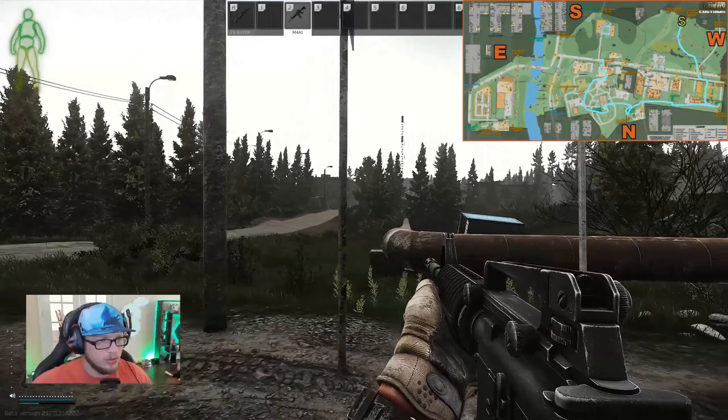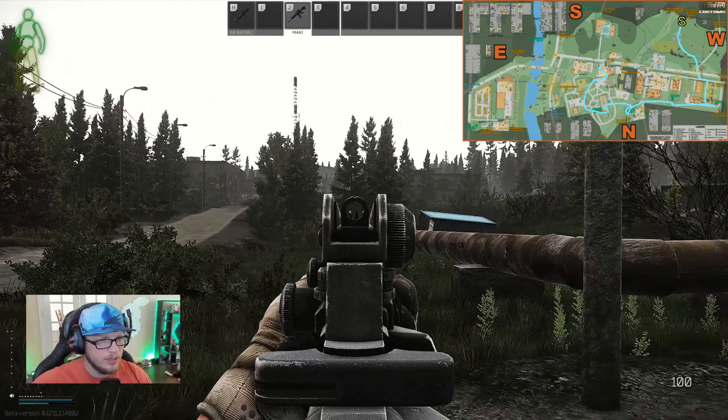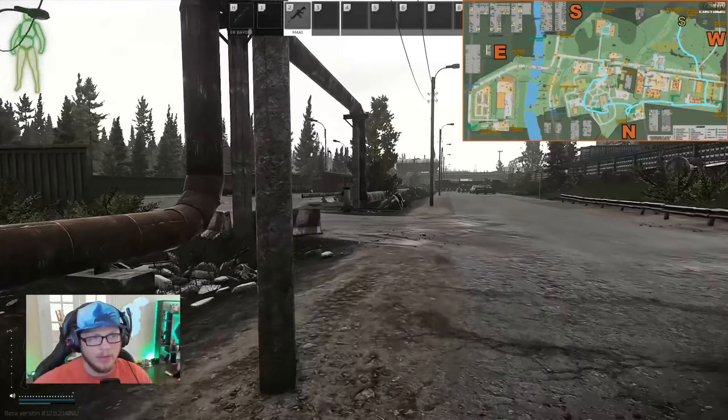Down the road here we've got dorms. There are two dorms buildings on either side of the road — three-story dorms on one side, two-story dorms on the other. Really important to know — you'll be spending some time there, but it's a pretty high PVP area so we're probably going to be avoiding it in the beginning.